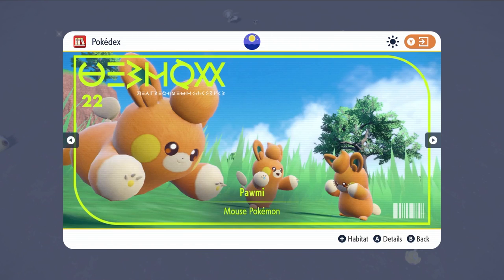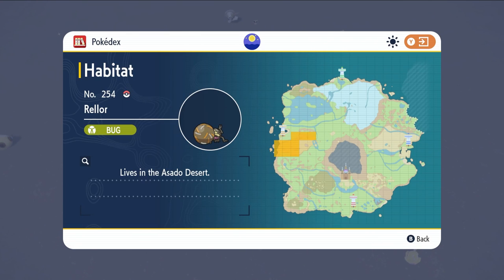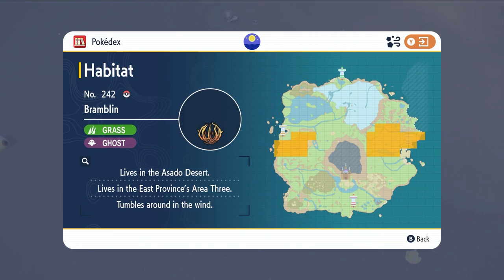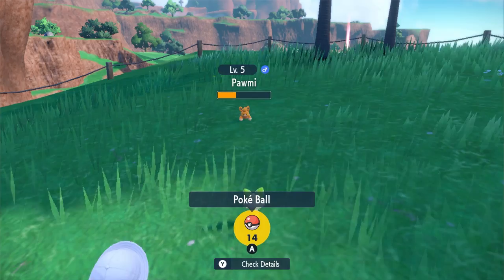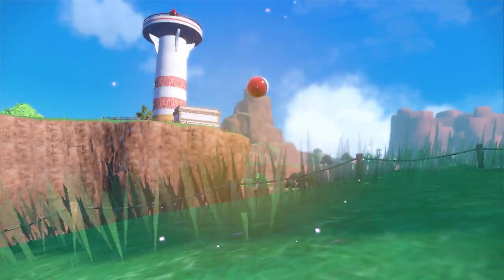First I will quickly cover all three of these Pokemon's locations. Polmi can be found in the southern areas of Paldea near the beginning of your playthrough. Relo can be found in the Acedo Desert, and Bramblin can be found either in the Acedo Desert or the East Province Area 3. These Pokemon aren't particularly rare, so you'll have no trouble finding them in these areas.